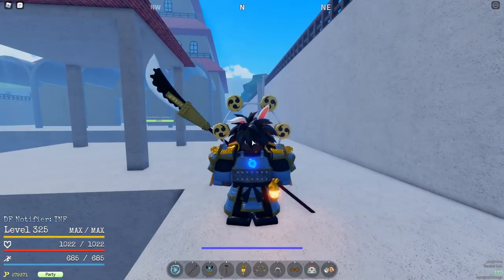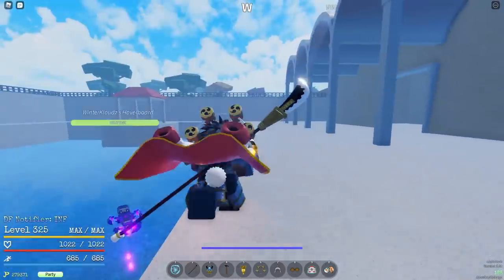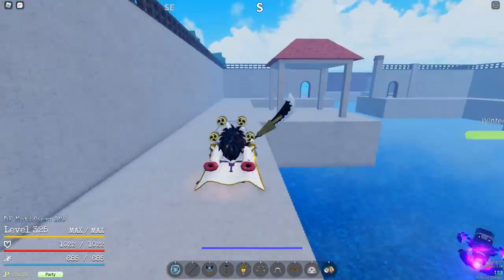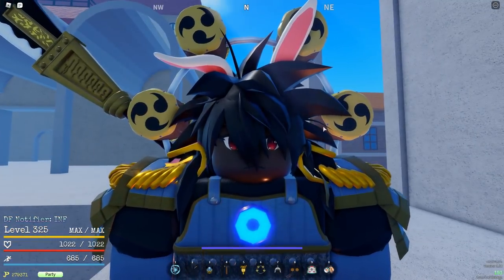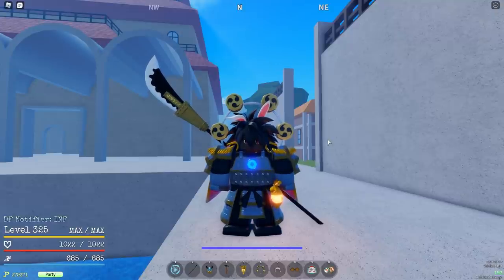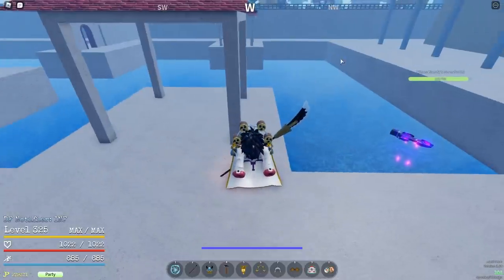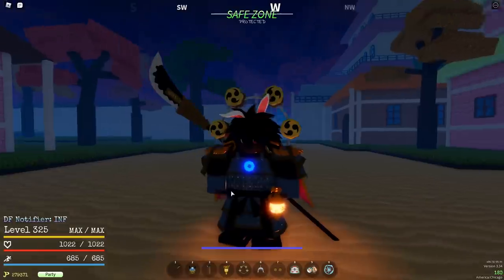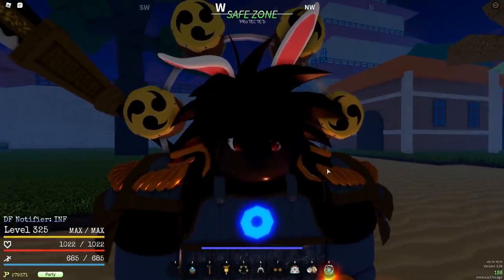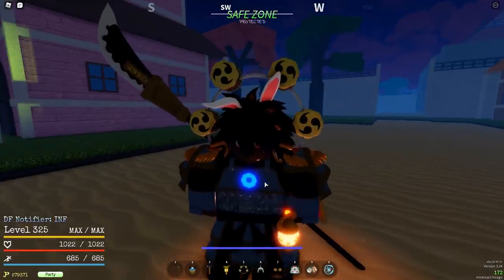Just to summarize: if doing my method, go straight from Shells Town at 40 to 45 to Baratie and level to 105. I included all these other islands because in the last guide people complained I didn't show them. To make it simpler — after Shells Town go to Zoo from 40 to 60, then Baratie from 60 to 80, then either Arlong Park or Sphinx Island from 80 to 105. But if you want the quickest way, just stay at Baratie the entire time from 40 to 105.